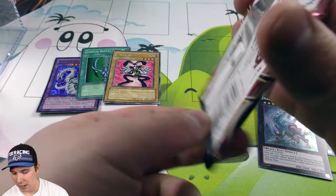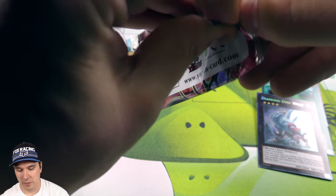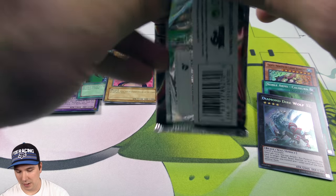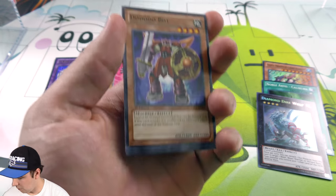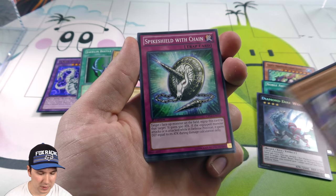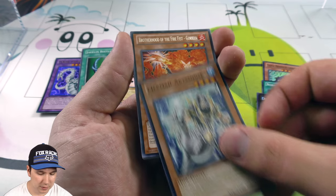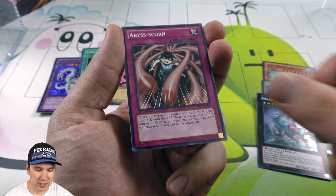It is our last pack here — this one's actually first edition. A little bit of a mix there. I cannot believe that is amazing — Diamond Direwolf Secret Rare. What are the odds? Still in shock. The Brotherhood of the Fire Fist Gorilla, a Dimension Gate.